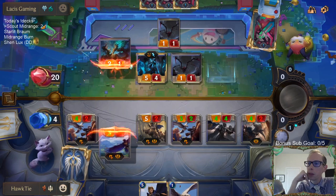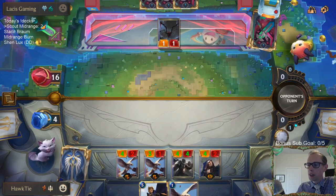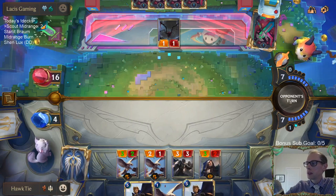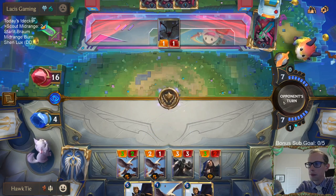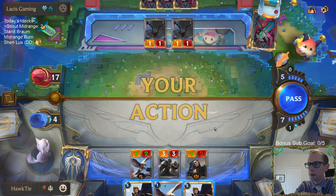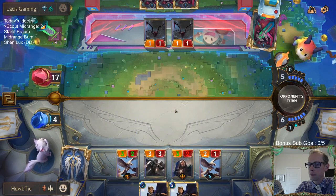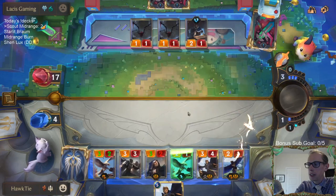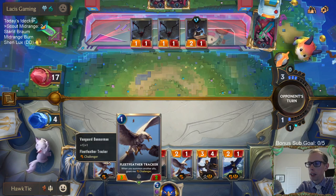The good news is we got rid of a Prankster, but the bad news is we're down to 4 and they just drew two cards. The draw two cards is worrisome for sure. I could've had a 5-2 Genevieve still instead of this bird.